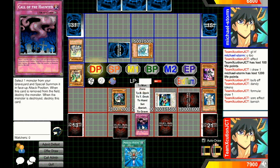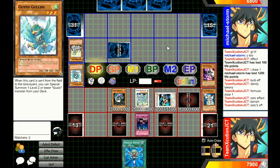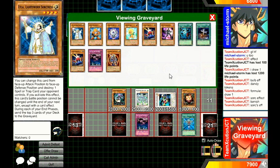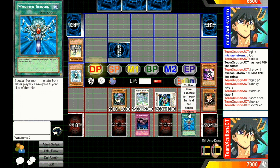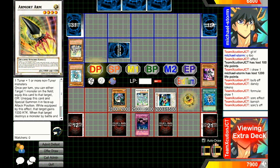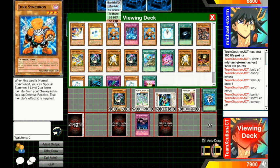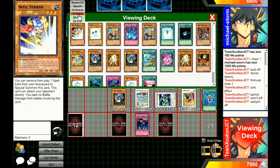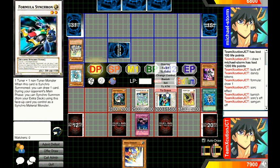Draw. I'll set one and use Sorc's effect to banish. Discard — builder gets off the field. Then I'll flip summon, activate, bring back Spore, and go four. Special summon Armory Arm, and use Sun Gun's search ability to get a 1500 or lower attack monster. I'll grab Spell Striker — Spell Striker can attack directly and what not. That's the shenanigans and I'll go for game either way.